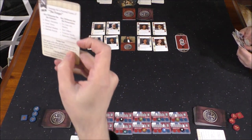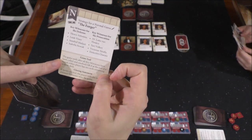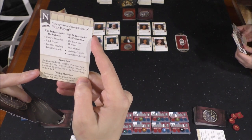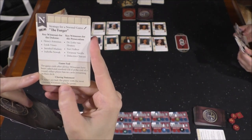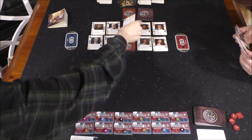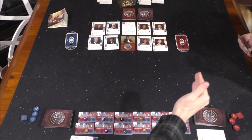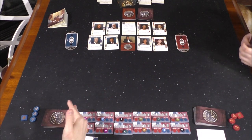The game ends after all key witnesses have been called — meaning all eight of these witnesses have been called and resolved — or if at the end of a round, either player has no cards remaining in their deck. The winner is determined by jurors: if jurors are tied, the player with the most claimed witnesses wins. The more jurors swayed to your side, the more likely you are to win.